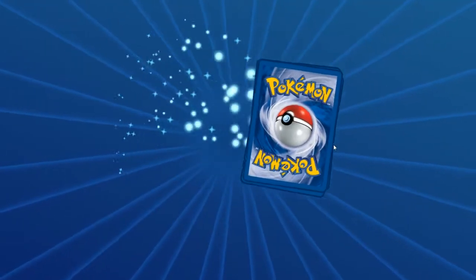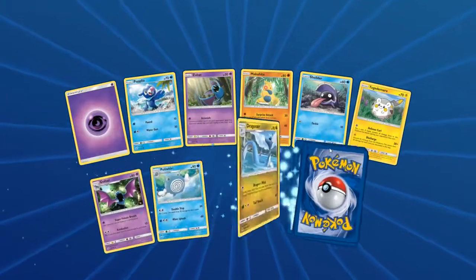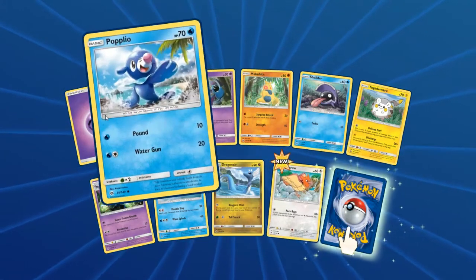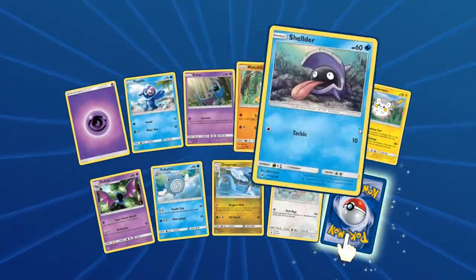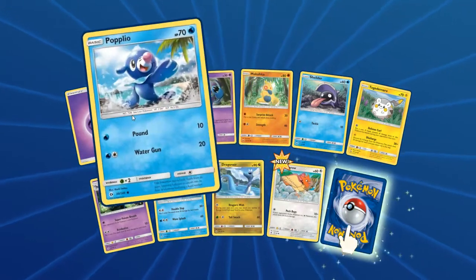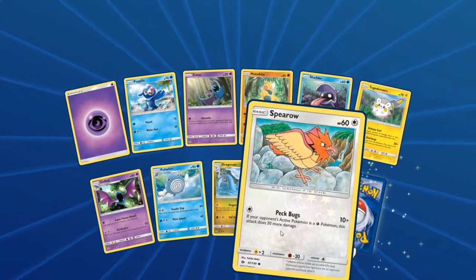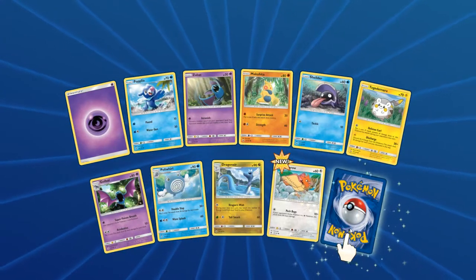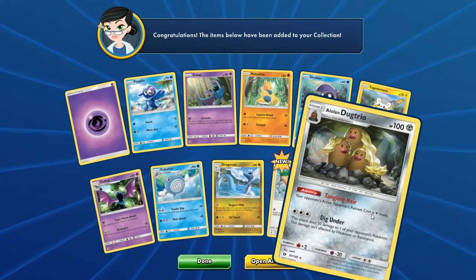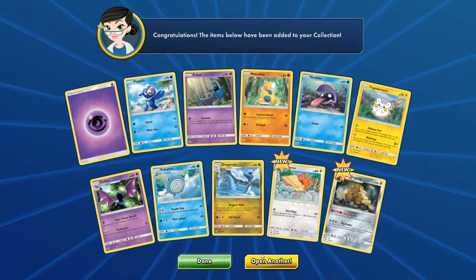Our physical box was filled with Crabominables, Hariyamas, and Masquerains. Pretty common stuff — you know, commons, it's whatever. Popplio, if you get your Primarina GX that would be cool. And Alolan Dugtrio — it's not the best, but check out those locks. Look at them. They flow.